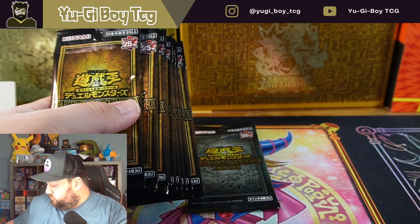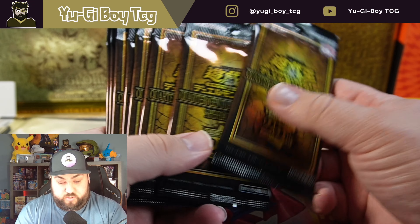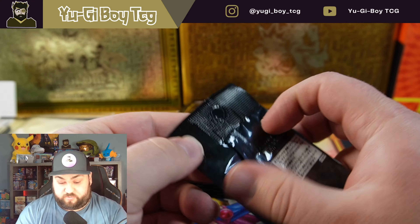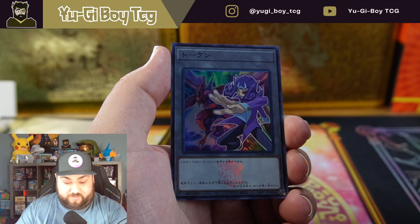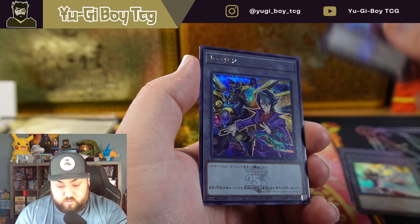We got this from Wako Wakua Japan — they have an eBay store. It came really fast, which was really nice. I still need the knife because I gotta open this. I get people saying 'wasted packaging' whatever, but it's so cool when they do these ultra premium things.